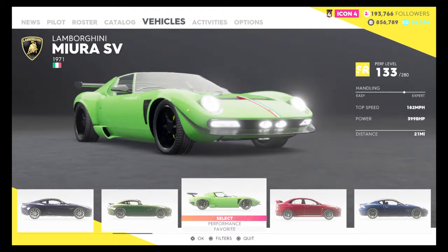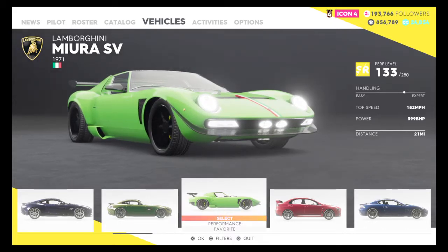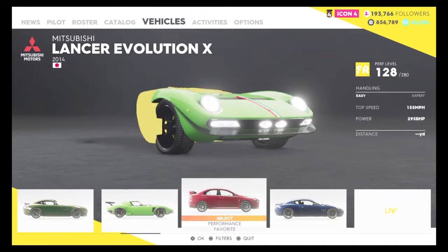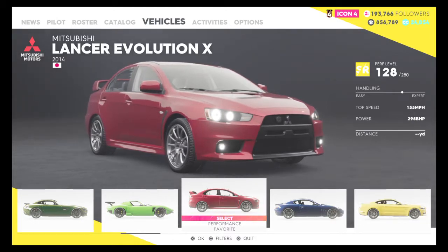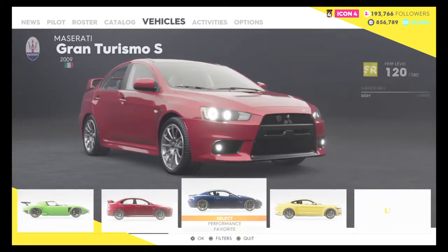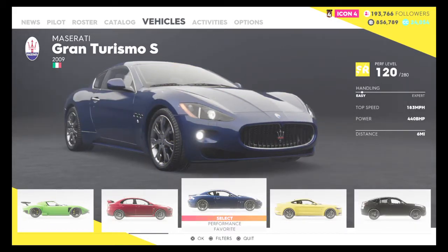This is my only Lamborghini, and yes it's customised fully. 182mph - kind of slow. Power: 399, so close to 400. If it was 400 it would probably go around 200mph. Handling is pretty expert. The handling on this next one is up to expert - haven't driven it yet. 155mph, 295bhp. And once you get to a point in The Crew 2, they just give you free cars when you're not online. The Maserati: very easy handling, 183mph, 440bhp, 6 miles driven on it.